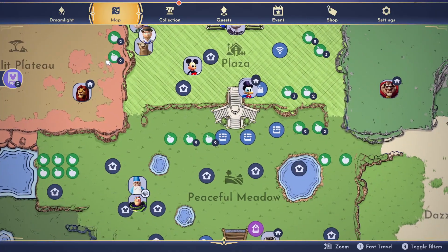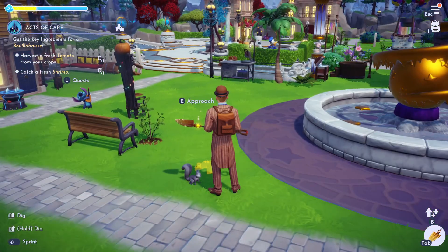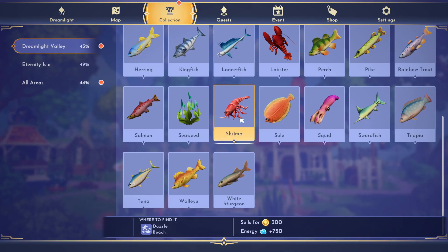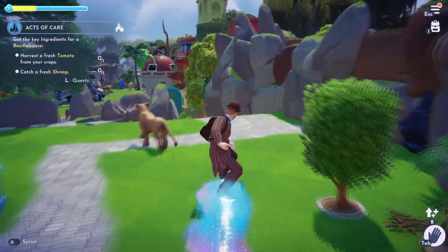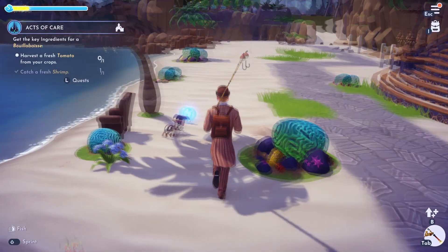So we'll just go to one of those places for the tomato seeds. First, let's go catch the shrimp. I think shrimp are in the ocean — Dazzle Beach, blue bubbles. There we go, I got a shrimp. Like I said, I'm in Dazzle Beach and I just caught it out of some blue bubbles.